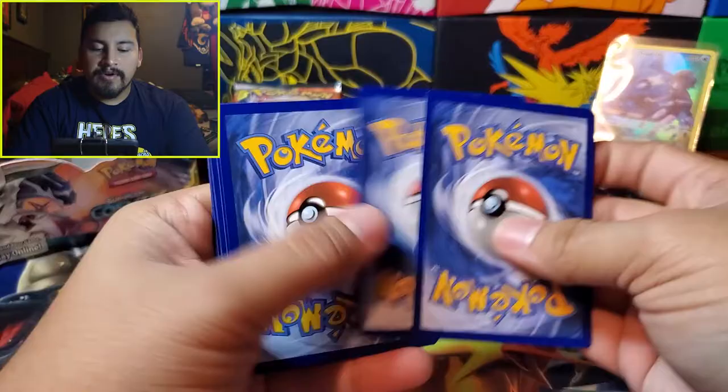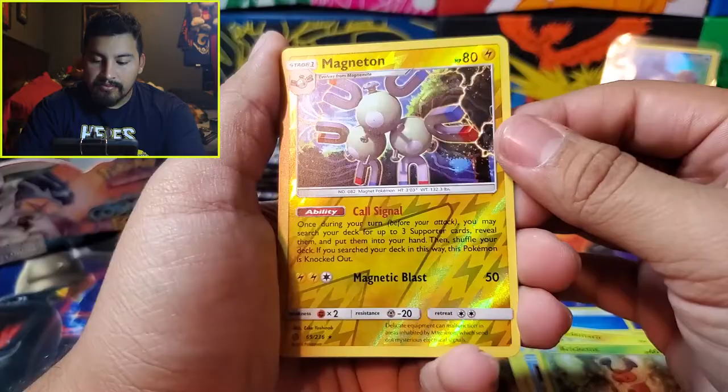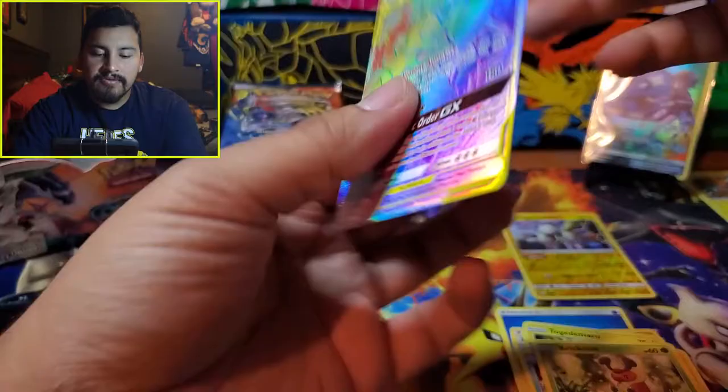Next pack — hopefully no fire right away so the next video has something. We have Rapidash, Roxy, good trainer Togedemaru, Onix, Wailmer, Palpitoad, Kricketot. The reverse is a Magneton — that's a reverse rare, really sweet! And the rare is Naganadel and Guzzlord GX. This card looks miscut; it seems very thick on one side.